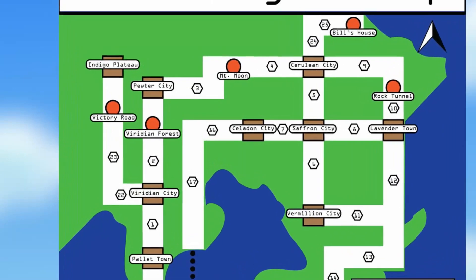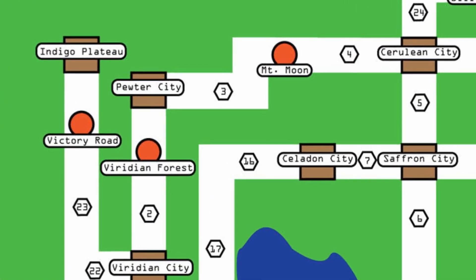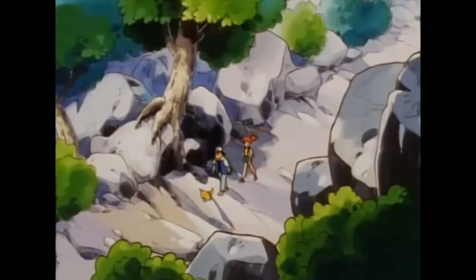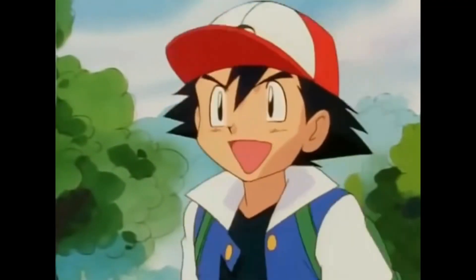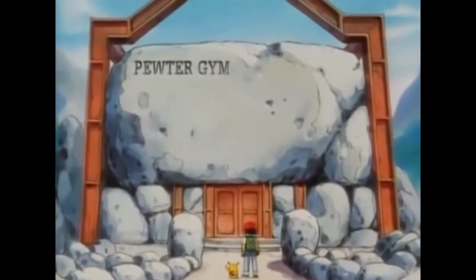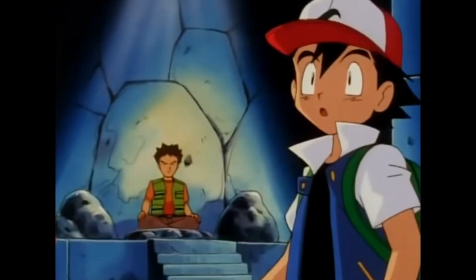Pewter City is the second major town in the northwest area of the Kanto region, also known as the Colour of Greystone. We first see Pewter City in the anime after Ash and Misty fought their way through the frightening Viridian Forest. The first location we visit within the town is the official Pewter City Pokémon Gym, which is led by Brock, a rock Pokémon specialist.